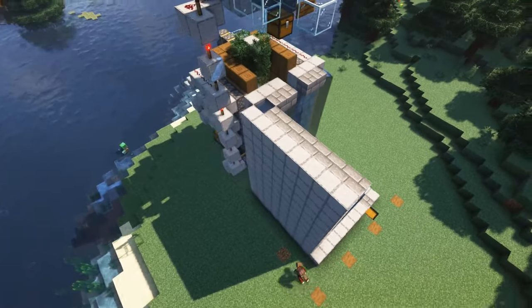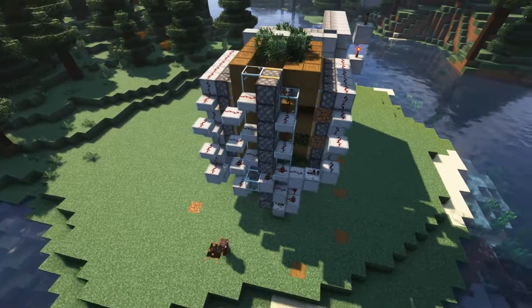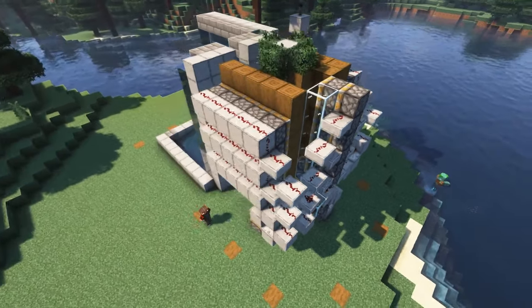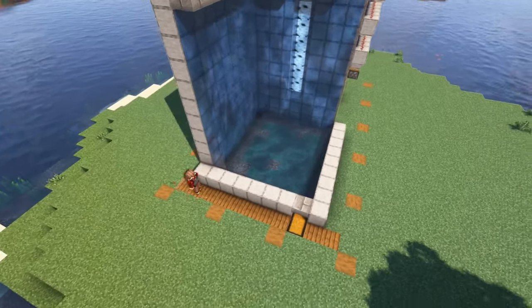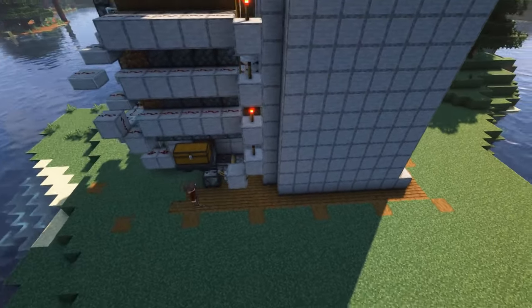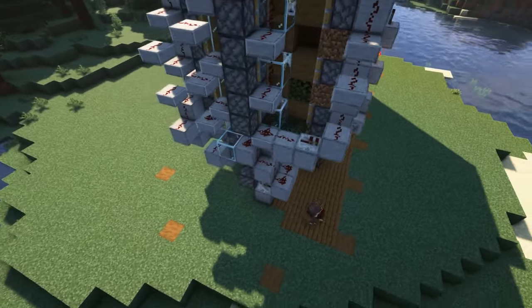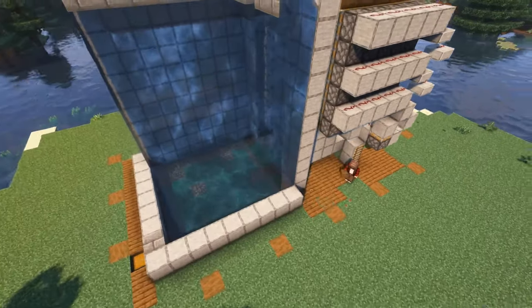Time for the decoration. First, we'll map out the layout of our building with stripped spruce wood. Each stripped spruce wood is placed in a 5x5 grid, so there are 3 empty spaces in between them. You should end up with 6 columns on each side and 4 columns in the front. In the back, we'll create some extra room for storage.